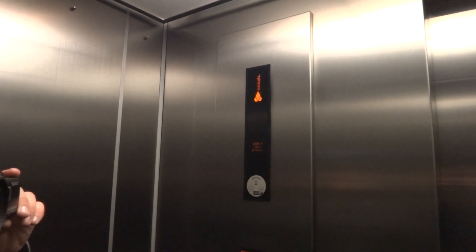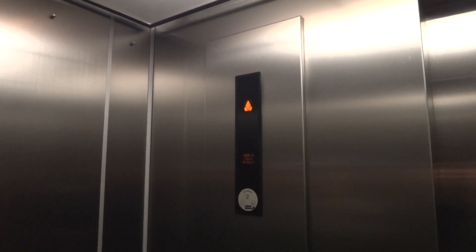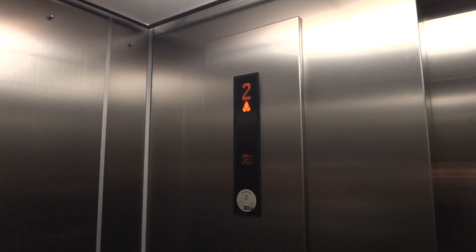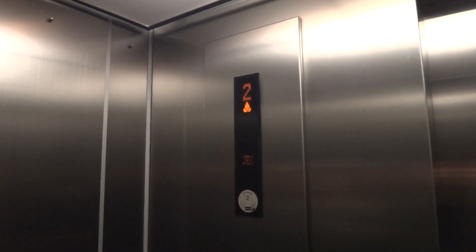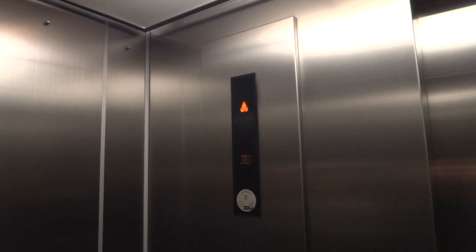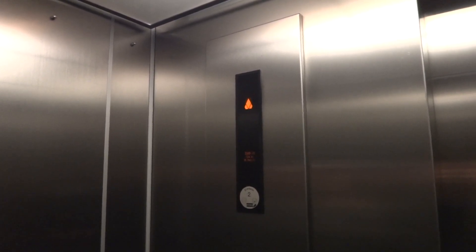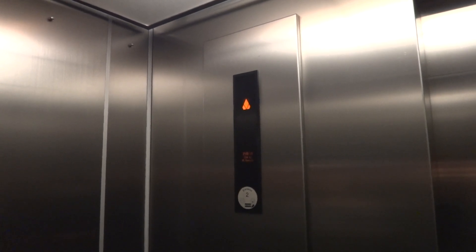Hopefully this one has a working indicator — and this one works. So press 4. Door close button works and lights up. What do you think about that? That's awesome. Wow. There we go. It's working. Works like an old one. Never seen that before.